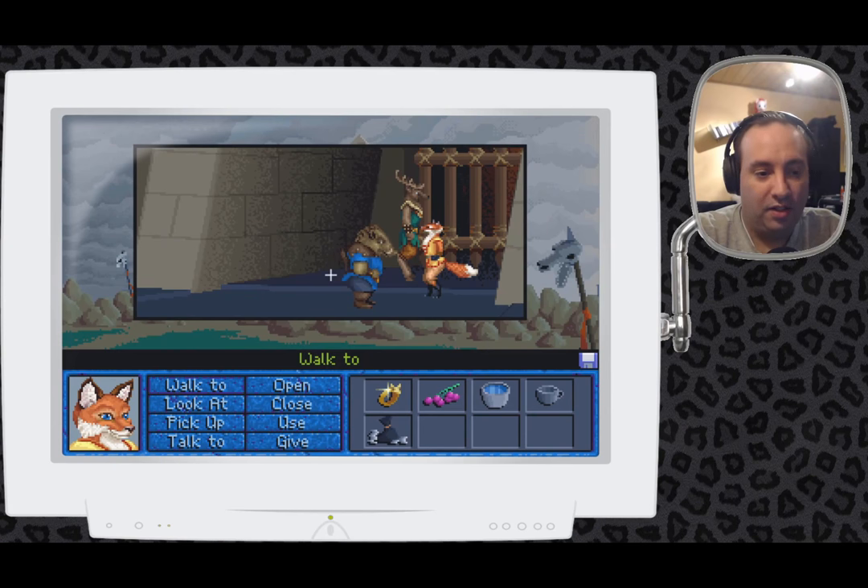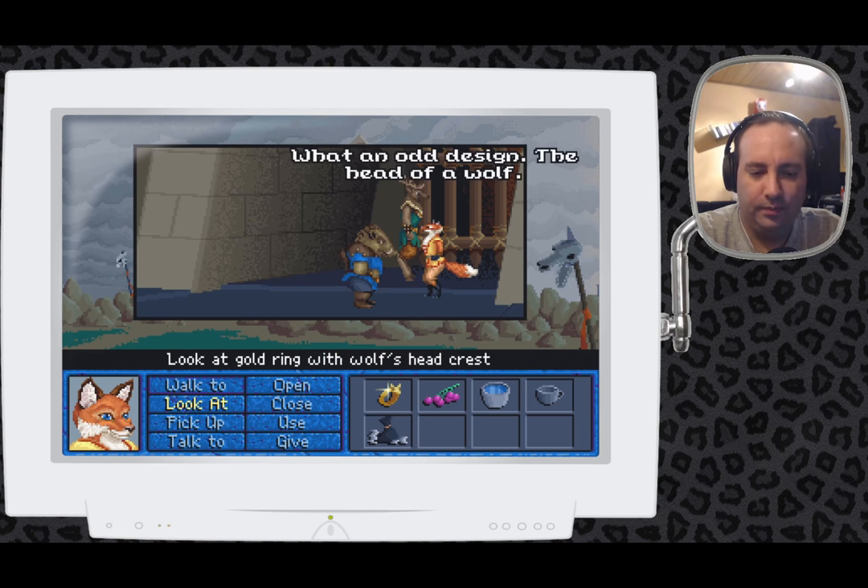Welcome back to Kitty Plays in Hurt the Earth: Quest for the Orb. Last time we were talking to the Boar King and we found something peculiar in his mud bath - this ring. What an odd design. The head of a wolf.